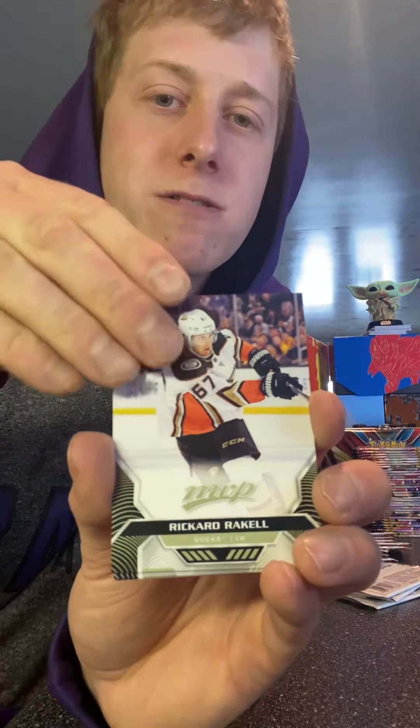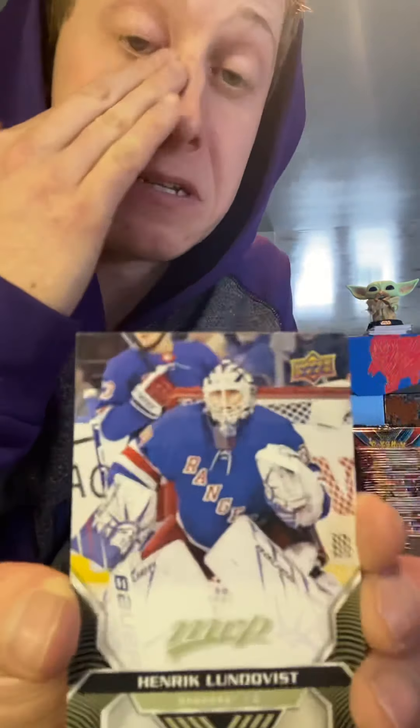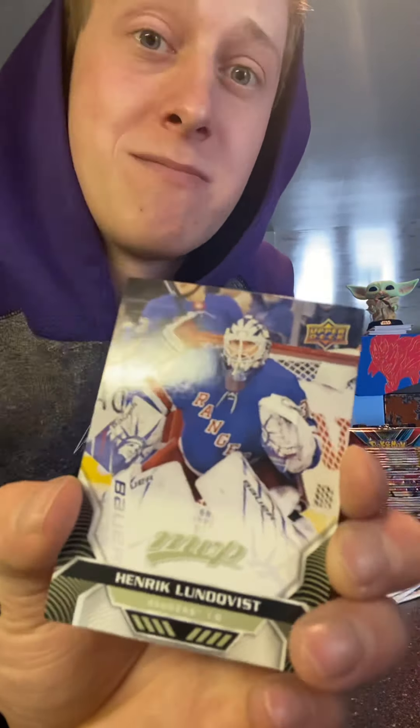Oh, another signature here — Johnny Capoano. He's got the shadow with the print, I don't mind it. He actually has a pretty nice signature. Rookie card for Anaheim — one goal in five games last year, you never know how he's gonna turn out. I haven't heard much about him. I think I just read an article about how he got sent down actually.